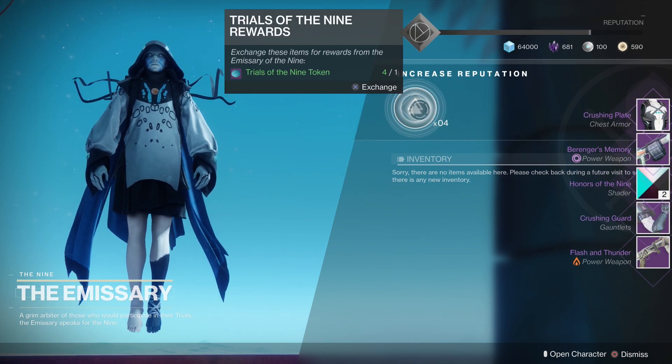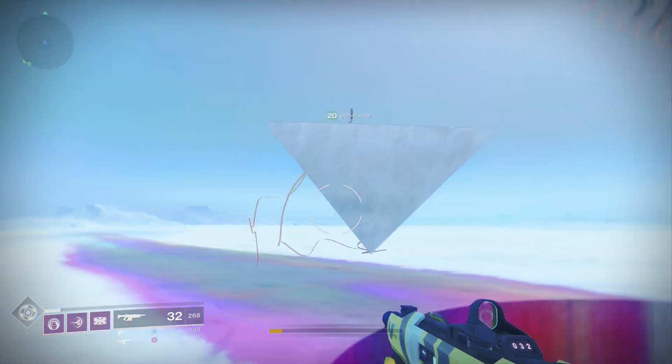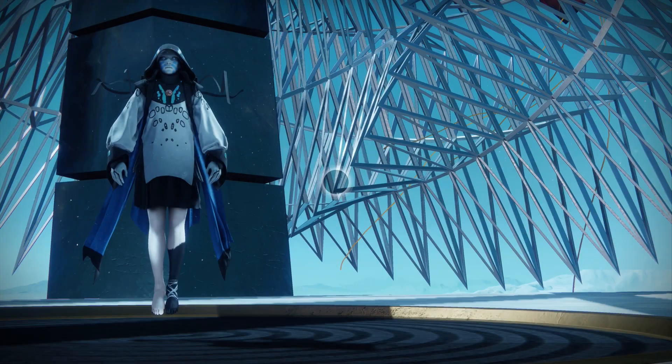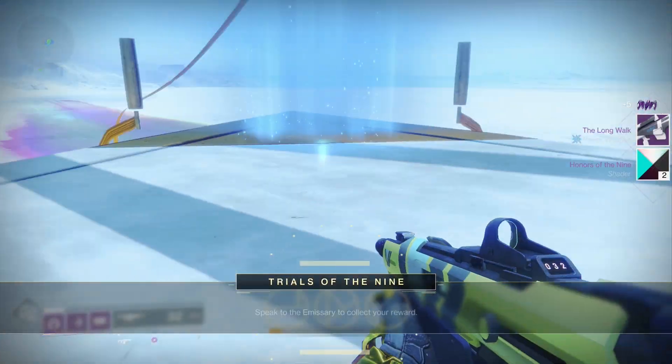On our first character here, we're hopping on our main Titan. We got ourselves a lot of stuff just from handing in tokens — armor, a bunch of weapons. And I think if I'm not mistaken, I actually opened up three packages, which is quite a lot for one weekend of Trials of the Nine.